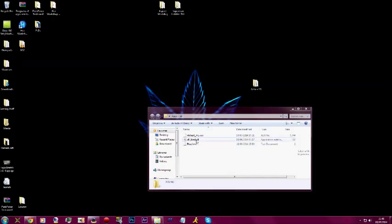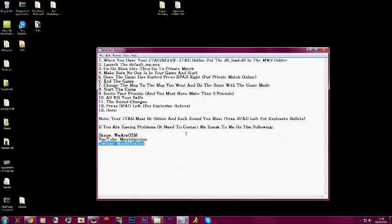Here's the folder — it'll be in a WinRAR folder. You have the default, you have the DLL load, and you have the readme. It tells you how to set it up, and you can see all of that there and it'll be in the description.